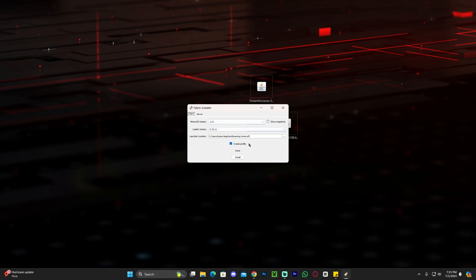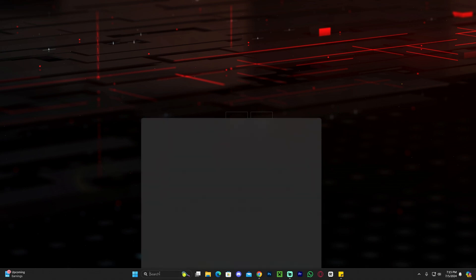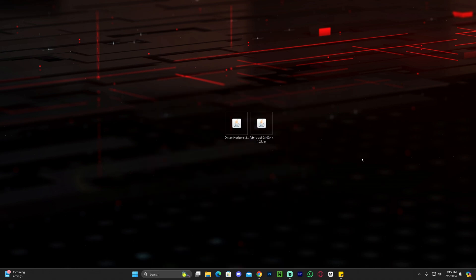Once you install Fabric, hit OK and you can close and even delete the Fabric installer from your desktop. If you installed Java 21 and the Fabric installer is still not opening, make sure you get rid of older Java versions by going to your installed programs. We have videos on the channel on how to update to Java 21, so search that on our channel and you'll be able to open the Fabric installer.